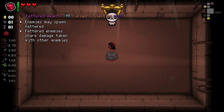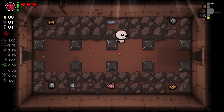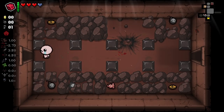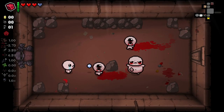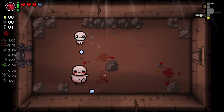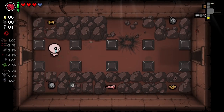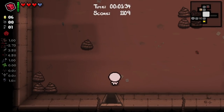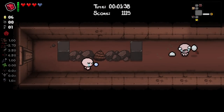We start off with a modded item straight away - the Fettered Heart. We've seen this a few times before. It's an item that will provide us with the ability to hit multiple enemies at the same time by fettering them. Sometimes we'll fire a tear that chains an enemy, and once that enemy is hit it will start hurting every other enemy in the room. It's kind of rare and scales with our luck a little bit.